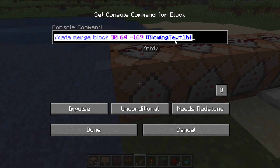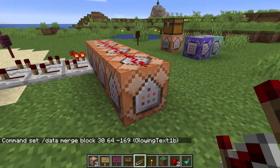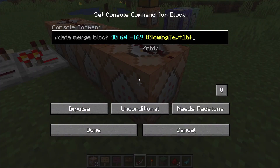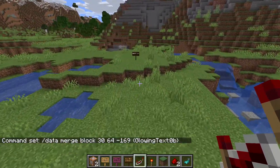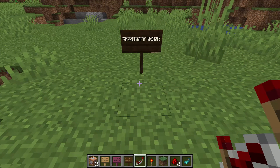Copy that command because it makes it easier to set up the other command. On the other side of the clock, we make it so the glow effect turns off. Use the same command with the same coordinates, but put {GlowingText:0b} instead. Once that's done, go over to the sign — you can see it is indeed blinking and animated with the glow effect.